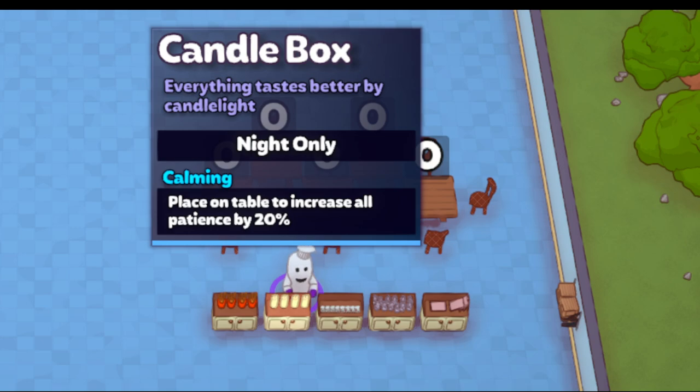The next is your candle box. You get four, they cost 60 coins, and they can only be used at night. You can place them on the table before nighttime but they'll have no effect. Once placed on a table at night the candle will be lit and the effect takes place — it increases all patience, that's ordering, thinking, delivery patience — by 20%, which is pretty good. If you combine this with a plant that's another 10%, so 30% increased patience which can be quite powerful. You'll know it's nighttime when the outside surroundings get darker and the customer queue patience turns to a moon shape, which goes down faster than daytime patience.